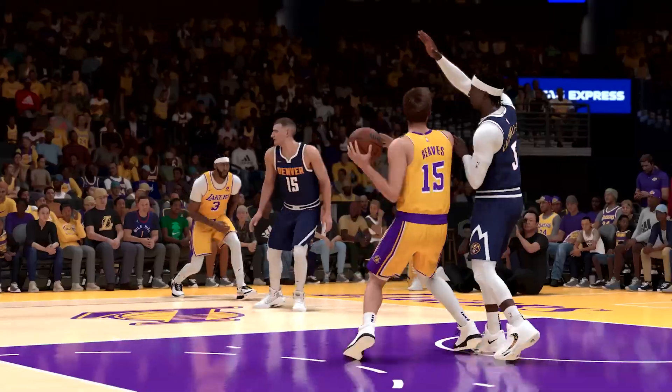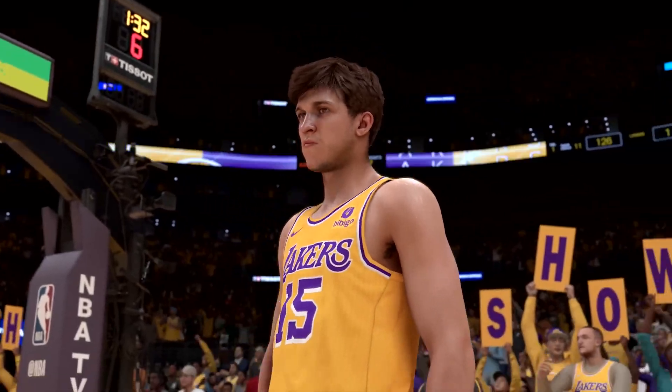Bigs are going to have a lot of fun dominating in the paint in NBA 2K24. You can now branch out of any offensive rebound to a put-back attempt by simply pressing the shot button after the catch. Post fades and hop shots are also really effective shots for post players, and you can definitely feel the impact of strength and weight as bigger players easily dominate weaker ones on the block.